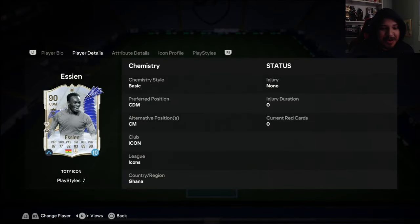Another Team of the Year icon review — we're going to be looking at my boy Essien right here, CDM center mid. If you haven't played with an Essien before, he's a god. In game he's an absolute tank, an absolute unit. He does everything you want a defender to do.